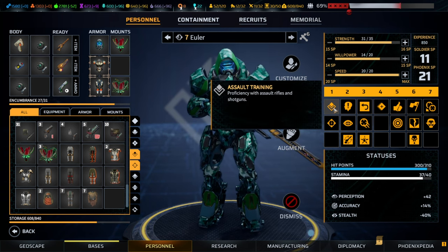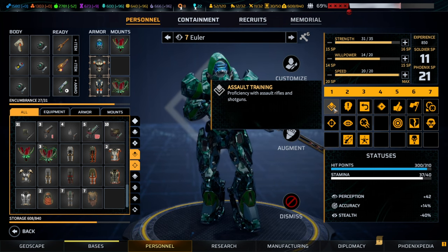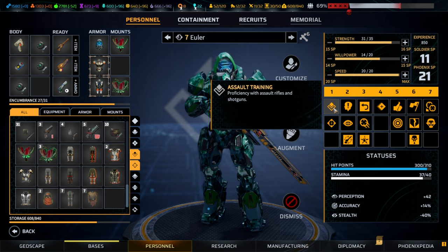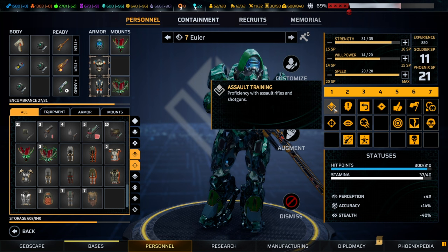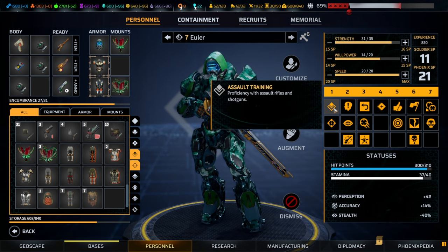Let's start with the assault. The assault is the bread and butter class — mid-range damage and a lot of shooting abilities. It comes typically with assault rifles and shotguns. In terms of skilling the assault, you want to make sure that it fills that role very well.